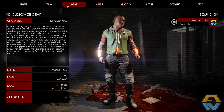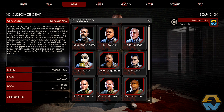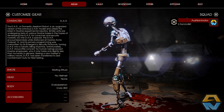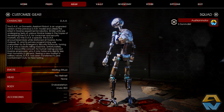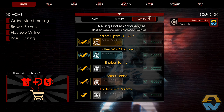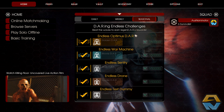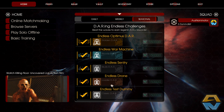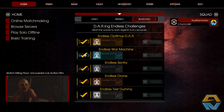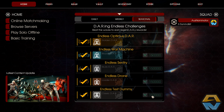If we go to gear we should be able to take a look at them. Here's our base DAR — it's like a robot, cyborg type character. There are other versions that we can unlock through gameplay by playing the endless wave and completing a certain amount of waves. It looks like 5, 10, 15, 20, and 25 to unlock each of those.